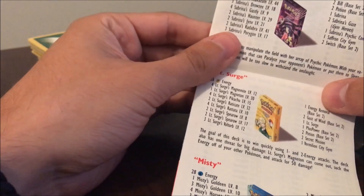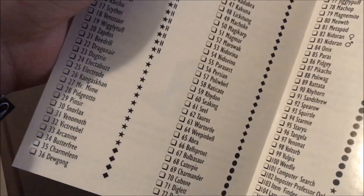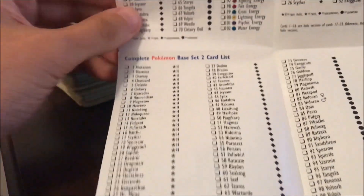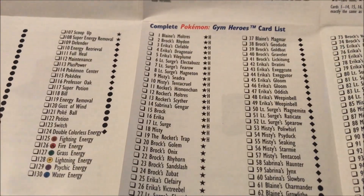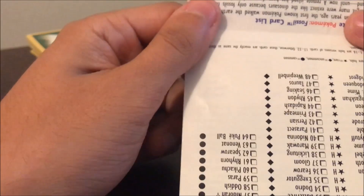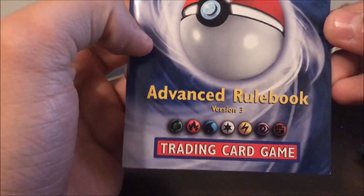In the lot they had these old card lists from Team Rocket, Jungle, and Fossil, and had all the theme decks listed — Misty, Lieutenant Surge, Sabrina, Koga. There were also set lists for Base Set 2, Base Set, Jungle, Fossil, and Gym Heroes. On top of that there was an advanced rule book version 3, so when I saw all this I was thinking maybe there'd be some hidden gems in here.